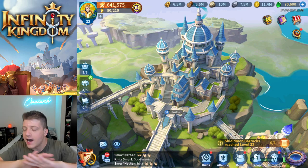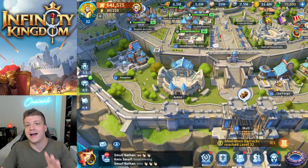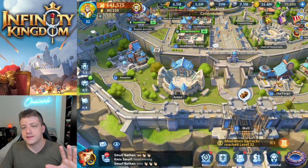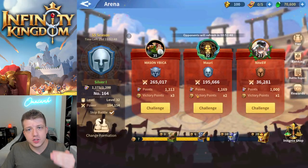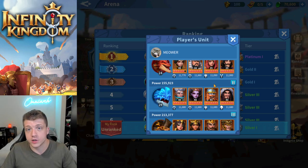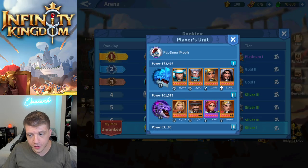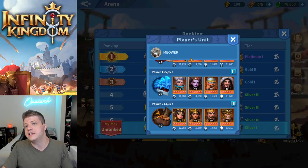Tip number five is a timeless tip. No matter how old this video gets, this tip is going to be good and relevant even as the meta changes. If you're curious to see what the best immortals are and what the current meta is, go into the arena and click on ranking. You can look at the top immortal compositions that people are currently using in your server. Go through the top 10 or 20 players and see if there's a trend. Make sure you check this often to see how the game is changing.